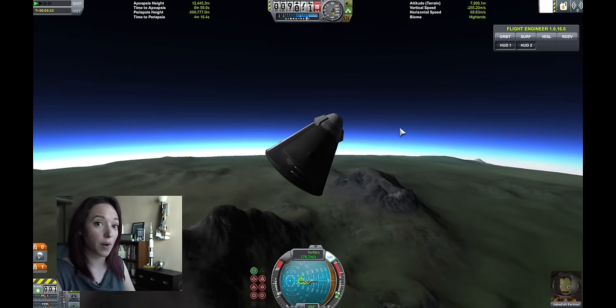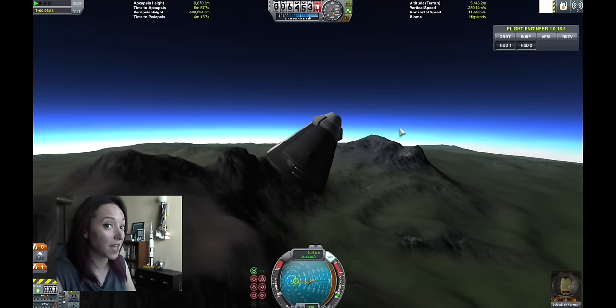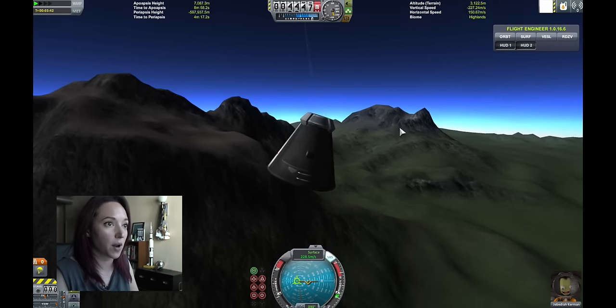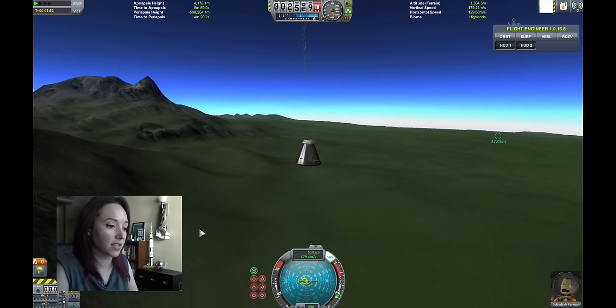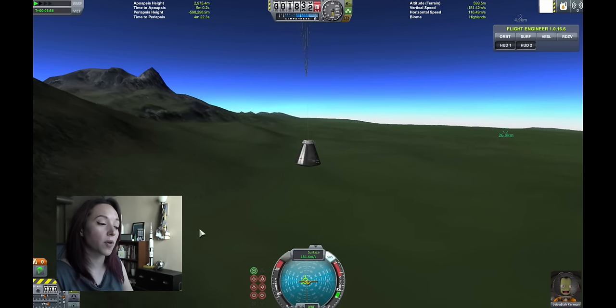The next Bumper to launch was actually Bumper number eight, and it launched on July 24th, 1950, from the site that became Cape Canaveral — the first launch out of Florida. A second Bumper, number seven, followed on July 29th, just five days later. Both of these were successful low atmospheric flights that covered about a 200-mile range.